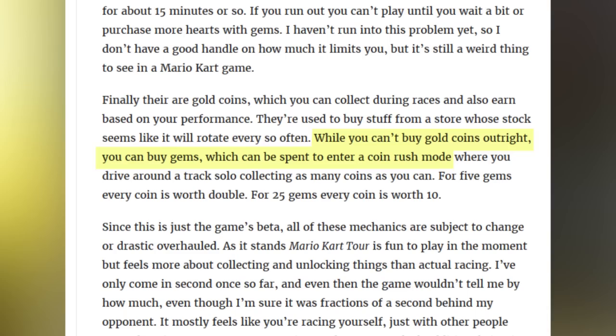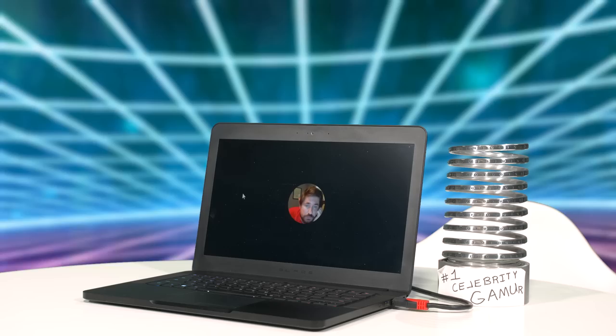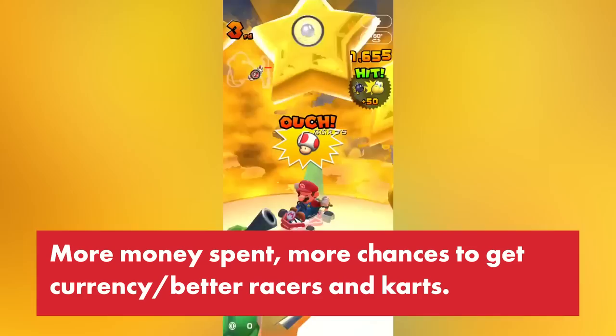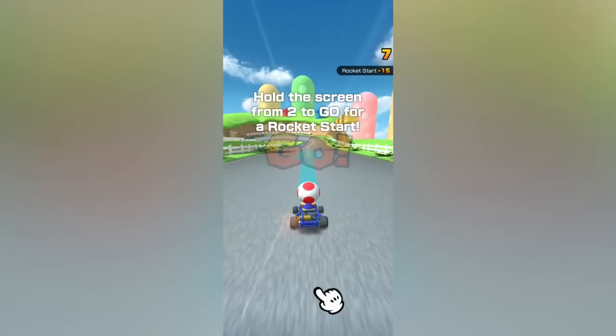There's even more currency. The game also has gold coins you can earn through racing to buy things from an in-game store. Those aren't purchasable with real money, but you can use gems — which you can buy with real money — to play a special coin rush mode where you're showered with them. So it's pretty clear: the more real money you spend, the more chances you have to get currency along with better racers and karts. This is a beta and things could change, but you can see where things are going.